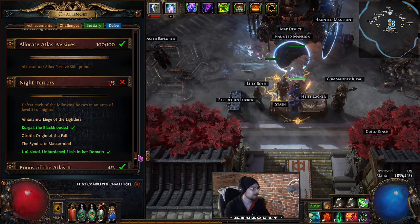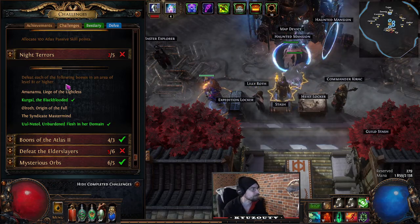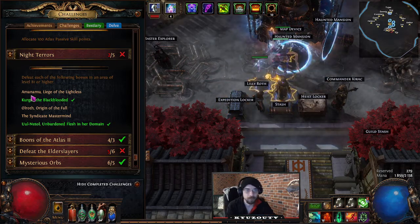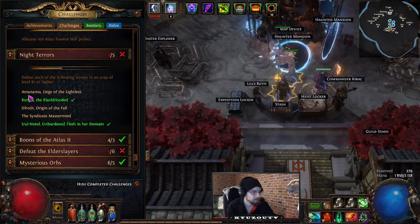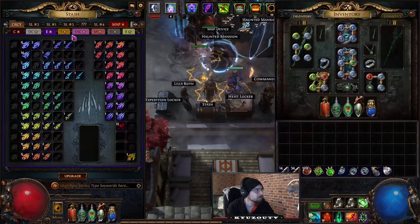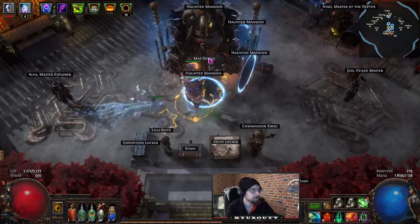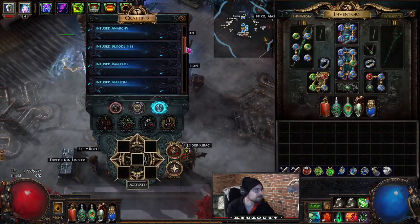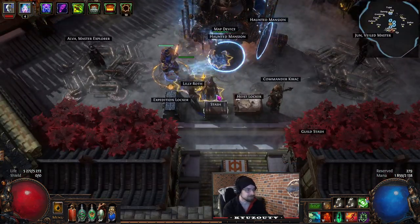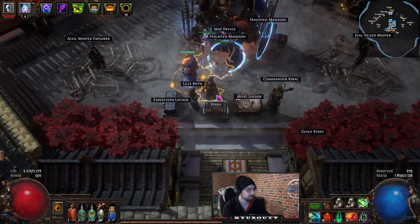Night Terrors — very important: it needs to be a zone level 81 or higher, so tier 14 and above. You're looking for Amanamu's Gaze, which is an Abyssal Depths boss. There are two different Abyssal Depths bosses, so spam Abyssal scarabs, get an Abyssal Depth to spawn, and hope you get the right boss. So far I've only had one boss and it was the wrong one across about 20 scarabs.